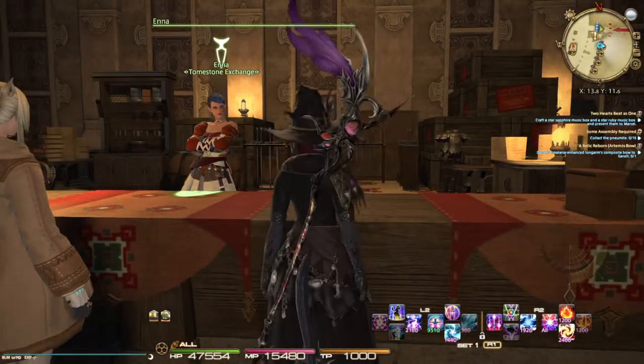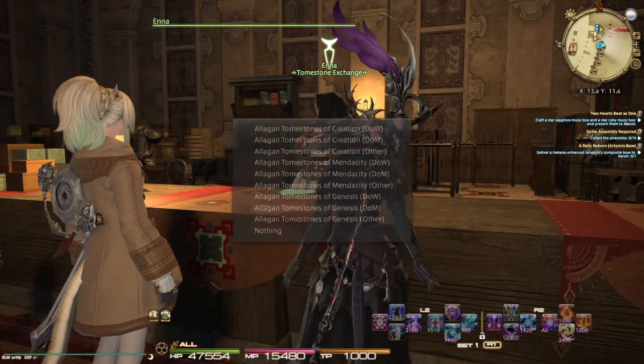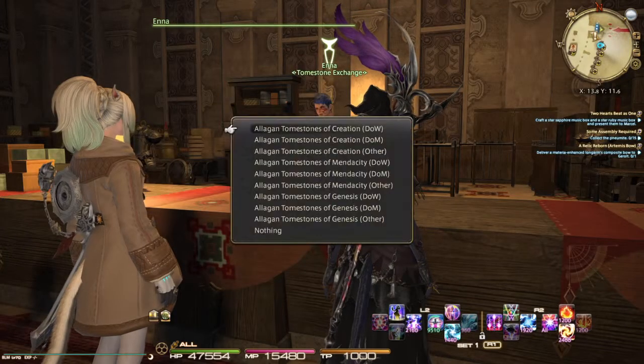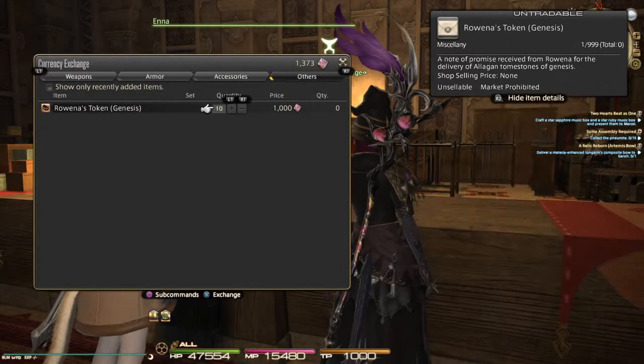To start getting that gear, go to Rogue's Reach and talk to Ina here. Go to Tombs of Genesis and here you can buy your 390 endgame gear. If you go to the bottom to Other, she will sell you tokens. You need 10 of these tokens, which cost 1,000 tombs to get your weapon — but you also need one other thing.